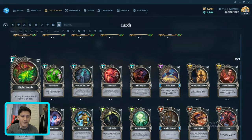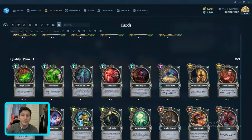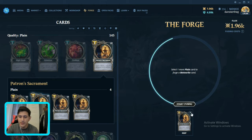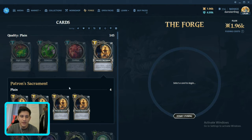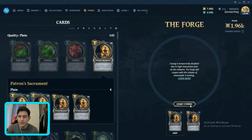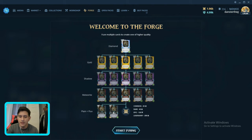As of now there is going to be an update in the future. If you go ahead and look at the forge, you can see there is something called fusing. You can select any two plain regular cards, fuse them together, and you will receive one meteorite card.